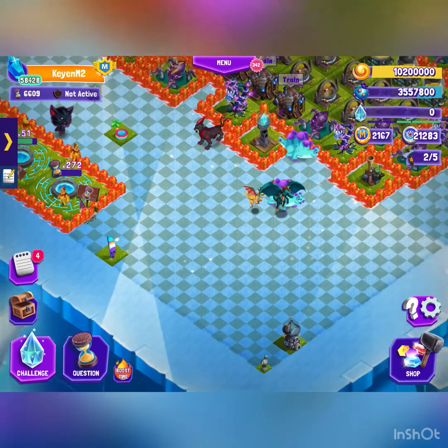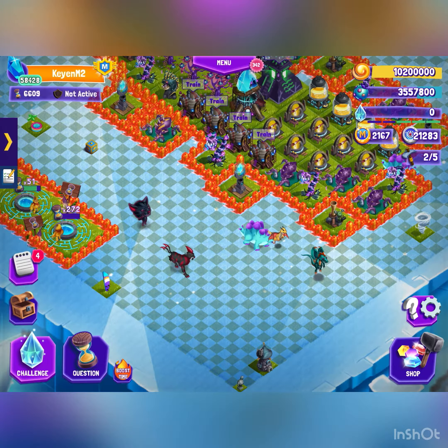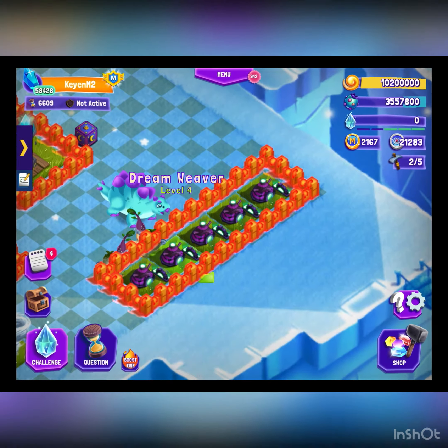If you have decorations, just spread them out throughout the map — it doesn't really matter, it just wastes time. And dream weavers you can also line them up just like the reverie pools.